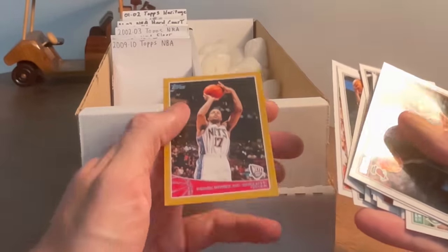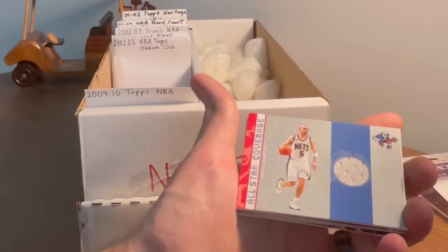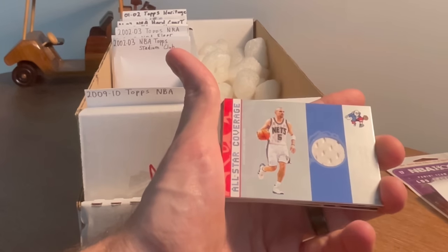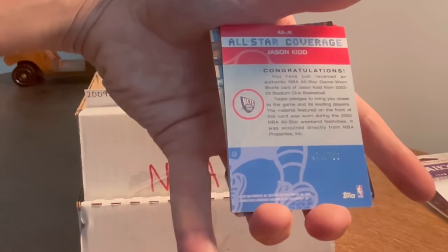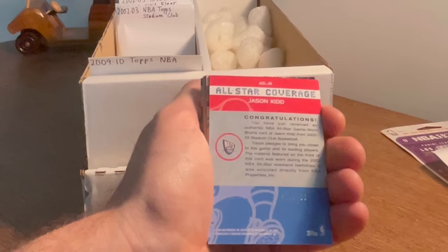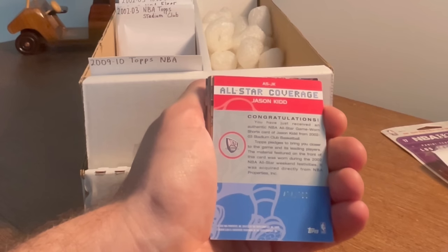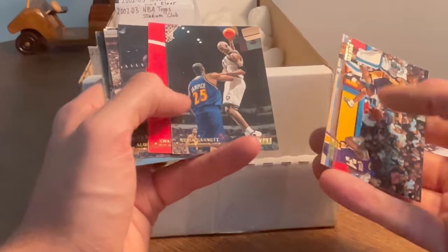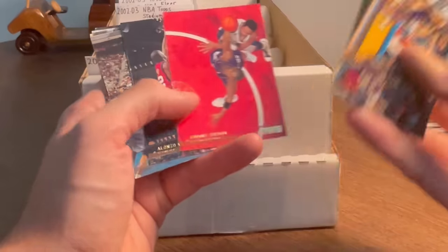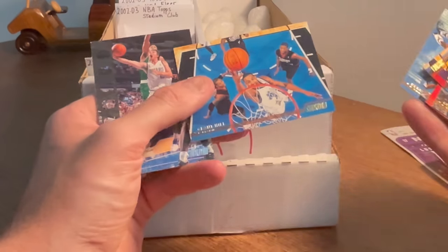Okay, anything else? Chris Douglas-Roberts to 2009. Look at what's here already — another hit! All-Star Coverage — this may be my favorite purchase of the year so far. All-Star Coverage Jason Kidd, numbered to 700. This is why the older patch and insert cards are so cool — you can read right there: 'This material featured on the front of the card was worn during the 2002 NBA All-Star Weekend festivities. It was acquired directly from NBA Properties Incorporated.' That's awesome! Rick Fox looking like he's dumping it off to Shaquille O'Neal. Whoa, Stadium Club has always had the best pictures — they just have the best photography of any card manufacturer.